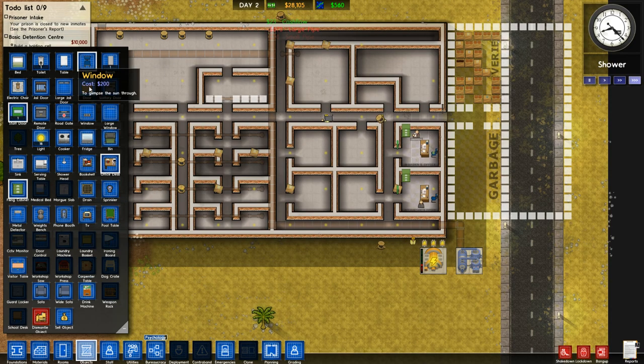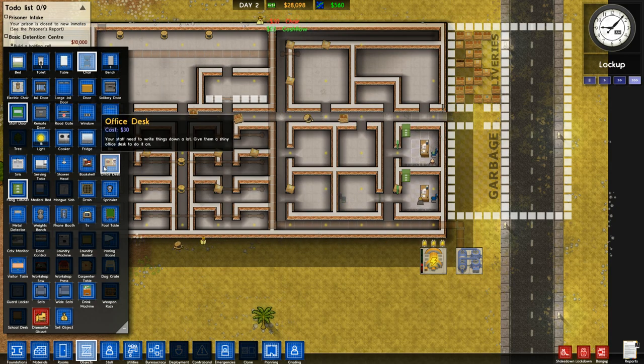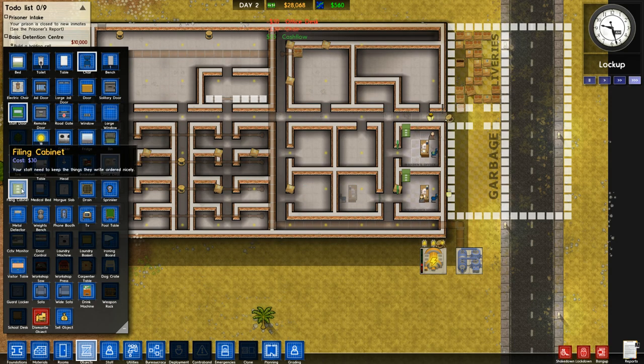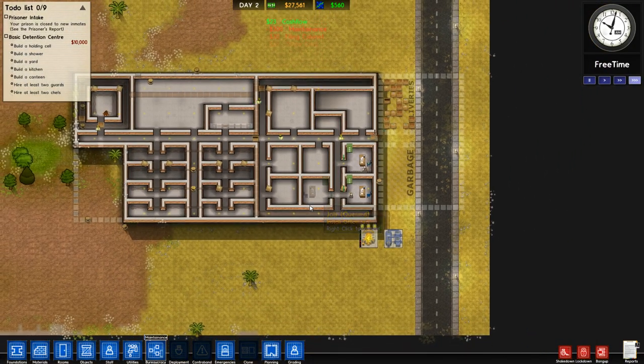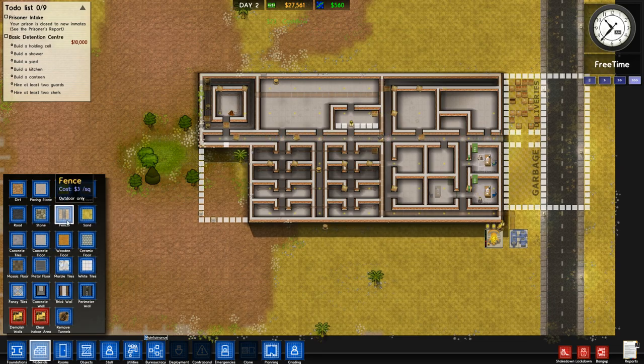Our psychologist is almost done, so we should put a staff door and chair here - we need his computer to actually face him, that's some weirdness when it doesn't work. We'll get maintenance research which will allow us to get a foreman. We still have to build our fences out as well - we need to have fences to actually do our yard, so we'll install those.